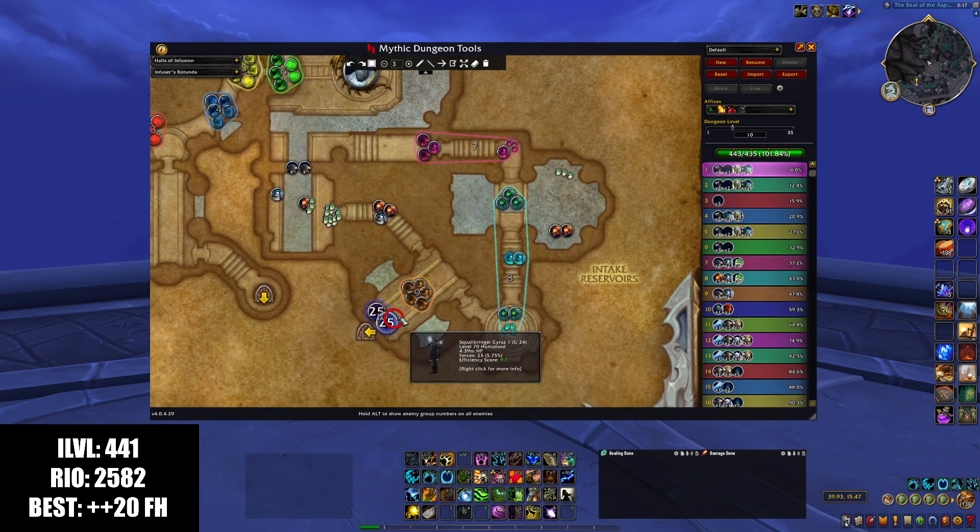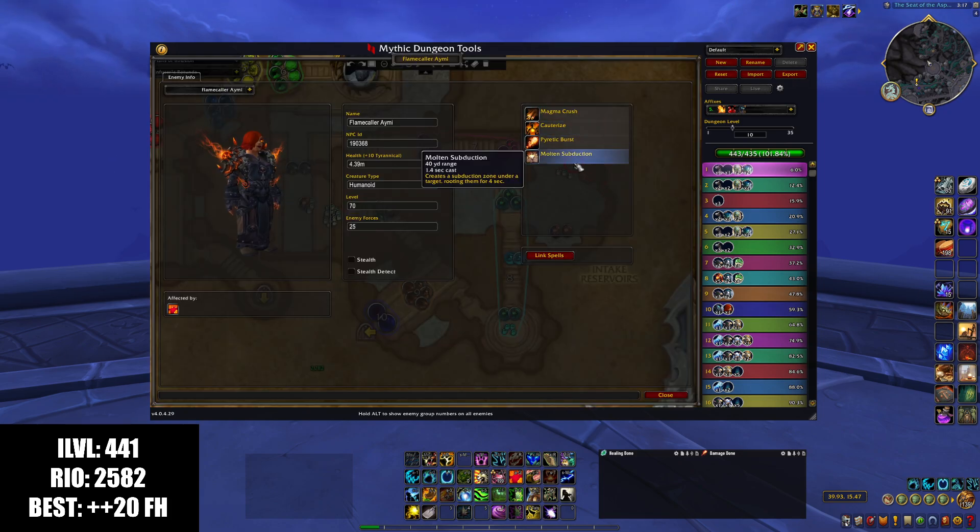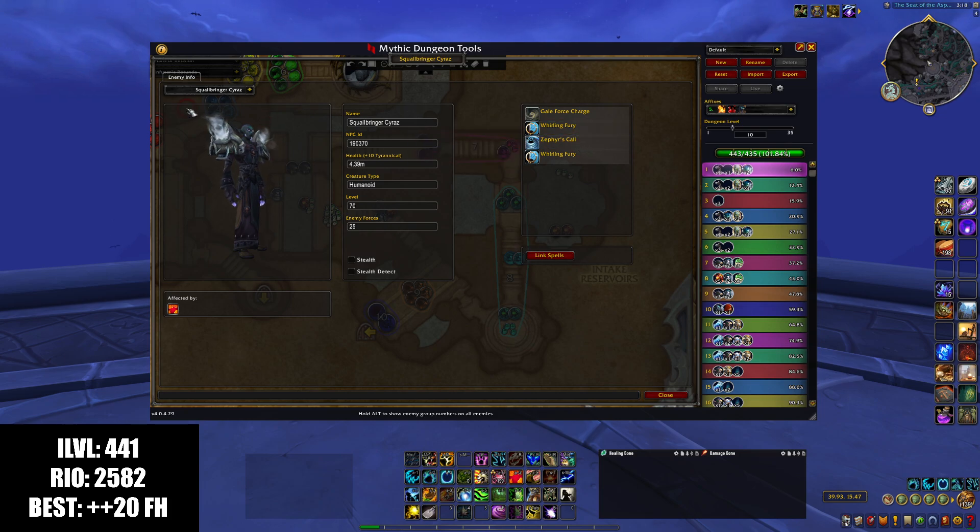After the first boss, pretty much every pull is super easy. One thing to pay attention to is the Flamecaller and the Squallbringer — the two mini-bosses before the Frog Boss. The Flamecaller has two casts: 1.4 seconds and 1.1 seconds. That doesn't sound like a lot, but they chain one after the other with no break, so it's effectively a 2.5 second cast. If there's a Sanguine pool underneath her for 2.5 seconds, you can basically kill her twice. It's a lot easier for the Squallbringer.